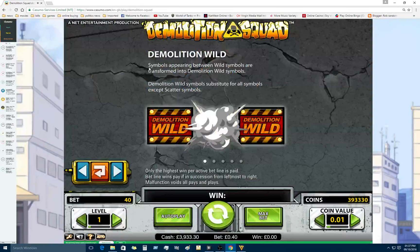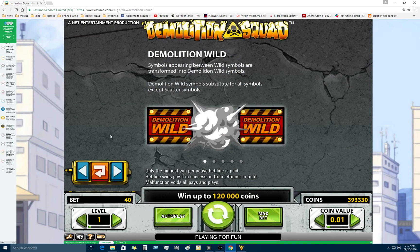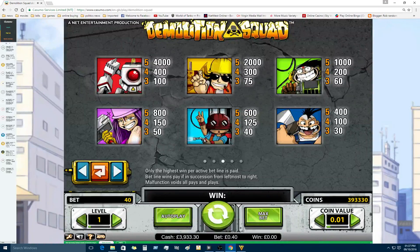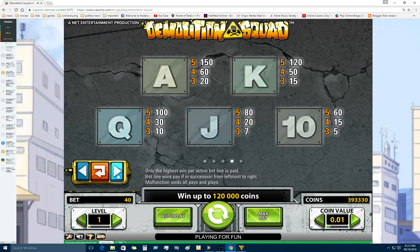As you can see, the wilds — if you get two wilds next to each other, there's a feature where it could expand and go into another one. The scatter gives you free spins, the wilds are standard. The win lines — you've got 40 win lines there.